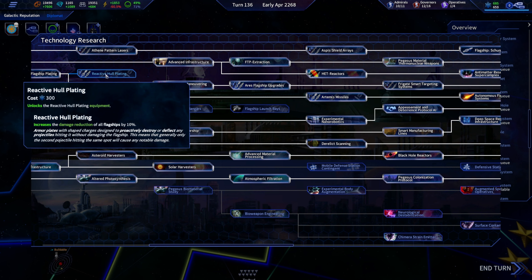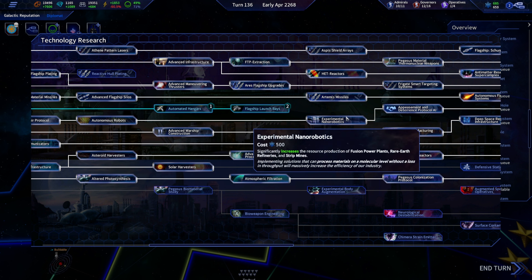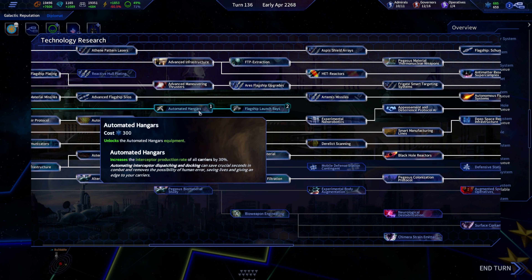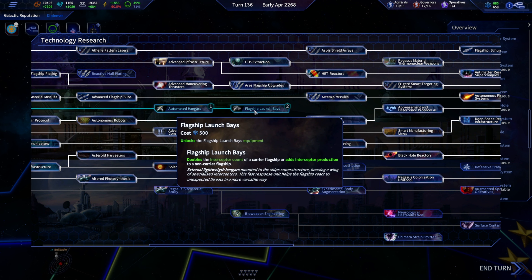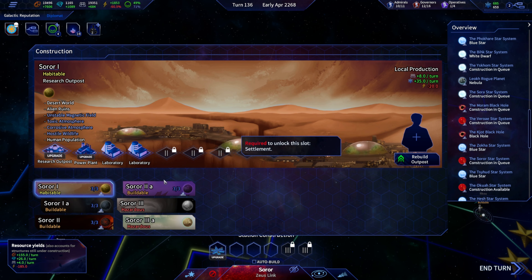Let's grab that research — bonus to carriers, and it actually gives our flagships interceptors. If our flagships had interceptors, it just doubles our interceptors, which is pretty crazy.